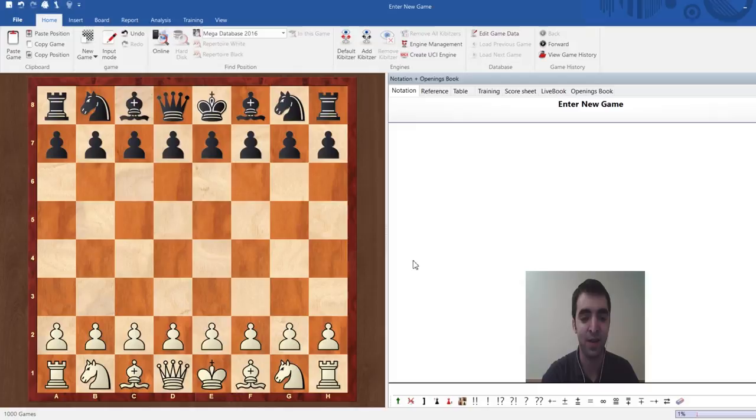This first one is going to be short and sweet — it's an opening trap in the Scandinavian, where white plays e4 and black plays d5. This is a lesser-known trap which I've seen people walk into at pretty much all levels. I've actually had a grandmaster walk into this against me in an online bullet game and I won in about 12 moves as white.